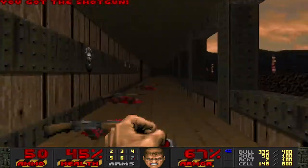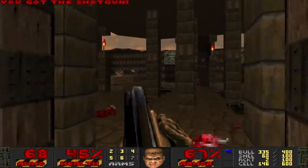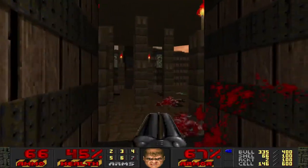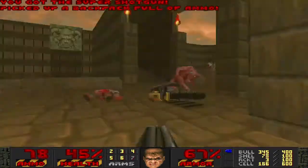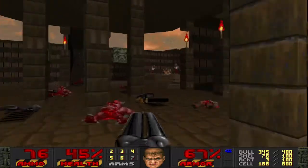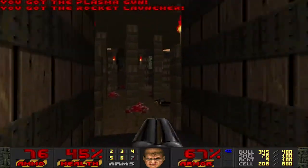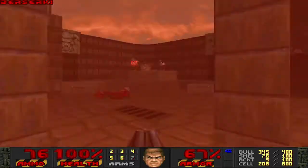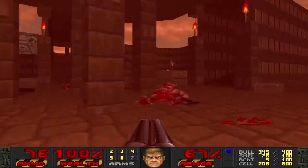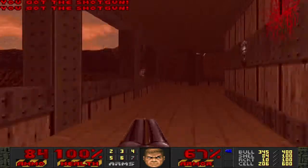I think I'll need a little bit of health shortly. Thankfully there is a Megasphere not too far from here. Actually, I could even grab probably... where is it? Berserk Pack, I think, should be down here somewhere. Yeah, I guess not. Oh wait, duh, it's right there. I don't know how I missed that. I think I was just kind of focused on the outside where the weapons were.